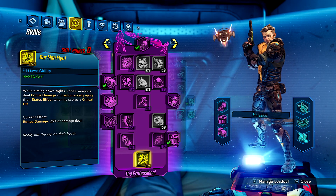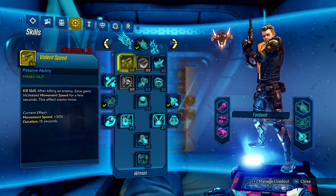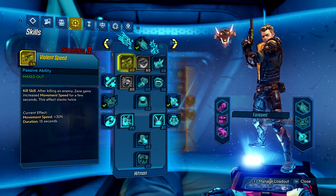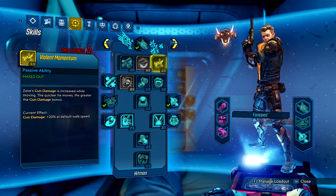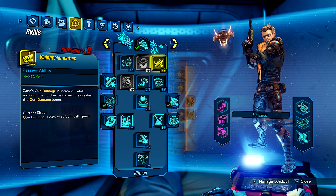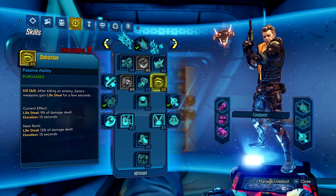These might seem like the go-to skills for the shoulder cannon tree if you've been using it a lot, so I'll keep that brief. For the blue tree, I put all my points into the usual suspects for speed, damage, skill duration, kill skills and the likes. It's all pretty standard because if it ain't broke, don't fix it.